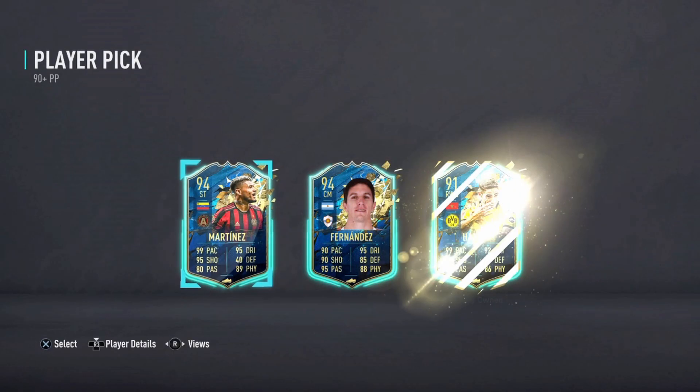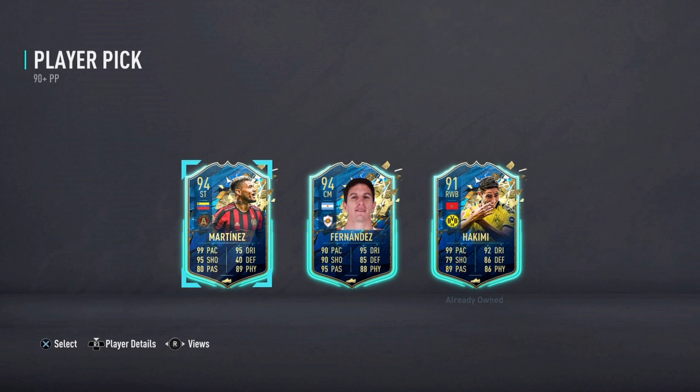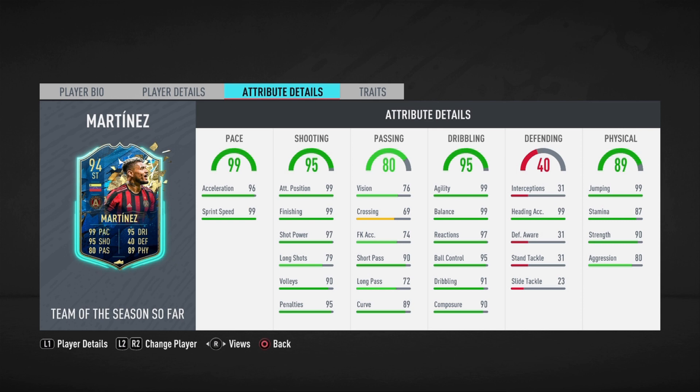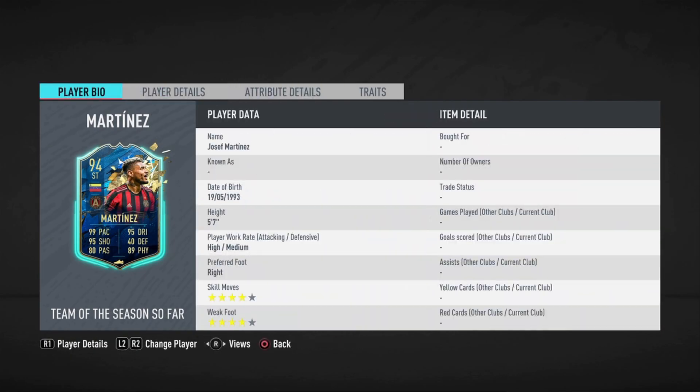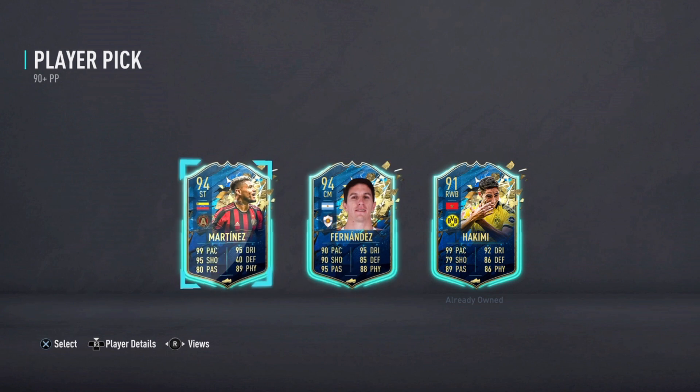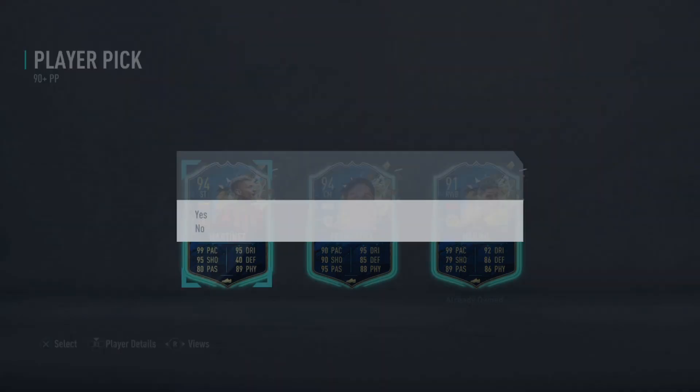90 plus upgrade completed — let's go! Let's cross our fingers. Three, two, one. What are we gonna get? Three Team of the Season cards — but three scrubs. I know this guy's a beast. I reviewed Josef Martinez — I was one of the first on YouTube to review him and he was a monster, probably the best choice. But how can I say no to Nacho Fernandez? After taking like 10 minutes to decide, I'm gonna go with Josef Martinez.